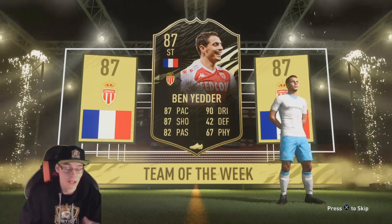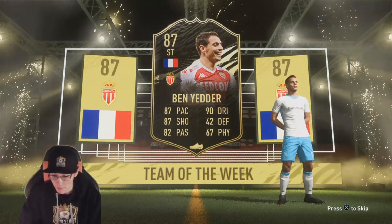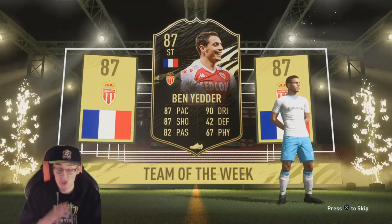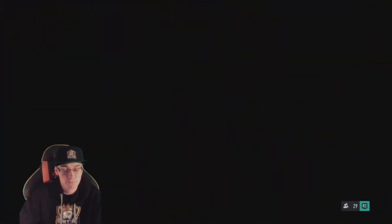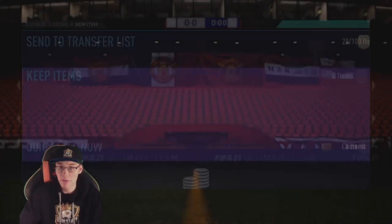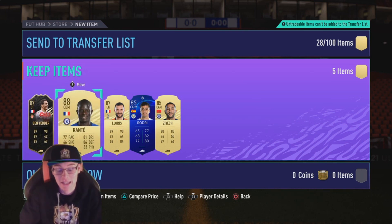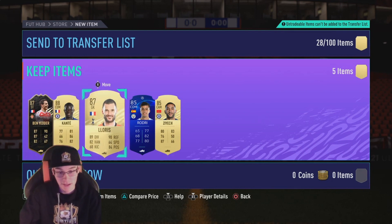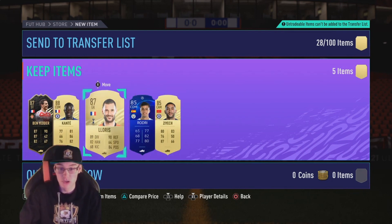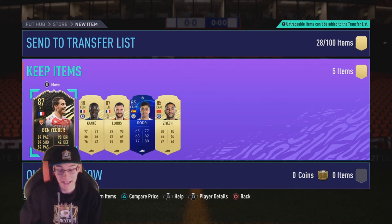Let me know in the chat and in the comments what you got in these kinds of packs. 87 Ben Yedder - let's see what else we have. Just any other good fodder would be brilliant. Come on EA, something else good - high-rated players. Kante! Oh my goodness, that is unbelievable. I can sell my tradeable Kante now. That is an unbelievable 85-plus pack. Ziyech, Rodri and Lloris for fodder, plus Kante and Ben Yedder - that is a pack and a half.